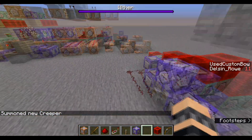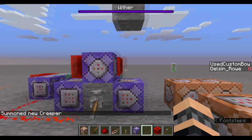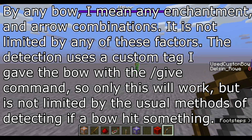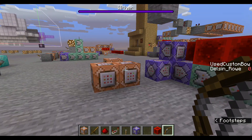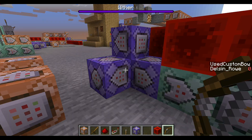I'm going to start with the bottom one because it's much more complicated. The way the bottom one works is it can use any bow and is very, very safe to use — it will almost always function properly. I say almost because there is a chance that it will mark the wrong arrow.